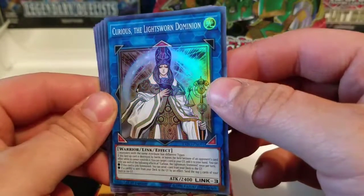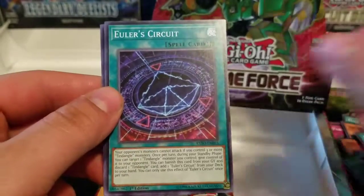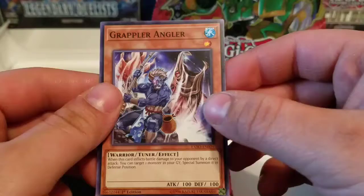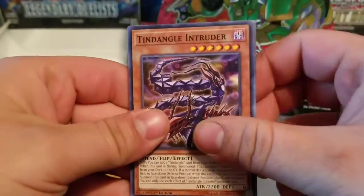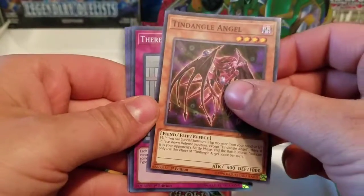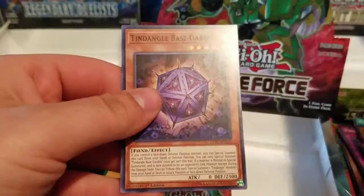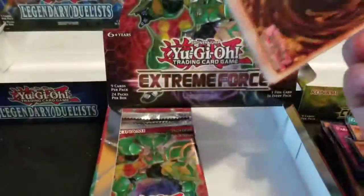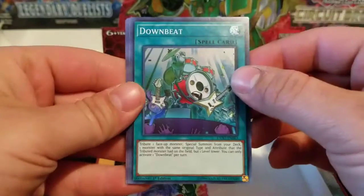Cynet Refresh. Tindangle Hound. Column Switch. Nagel's Protection. Curious Lightsworndominion — the new Lightsworn link monster. I keep saying 'new' — this came out in February. It's new to me because I didn't have it yet. Glory of the Noble Knights. Die Dance. Euler Circuit. Grappler Angler. Next up: Tindangle Intruder. Stripping Partner. Tindangle Angel. FA Test Run. Kuroobi Karate Spirit. Link Hole. Downbeat — that's a new one!